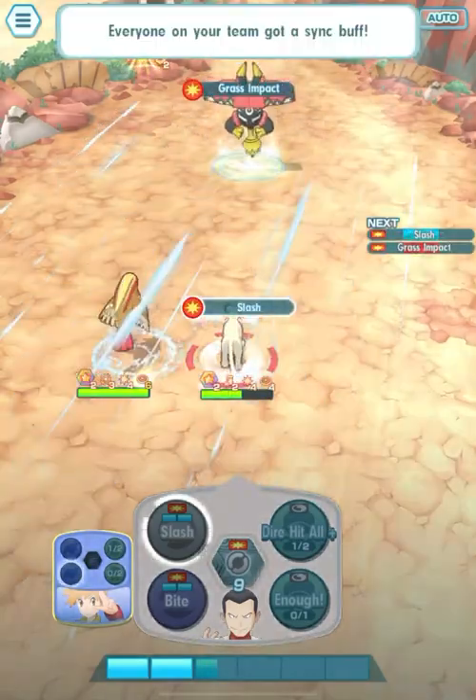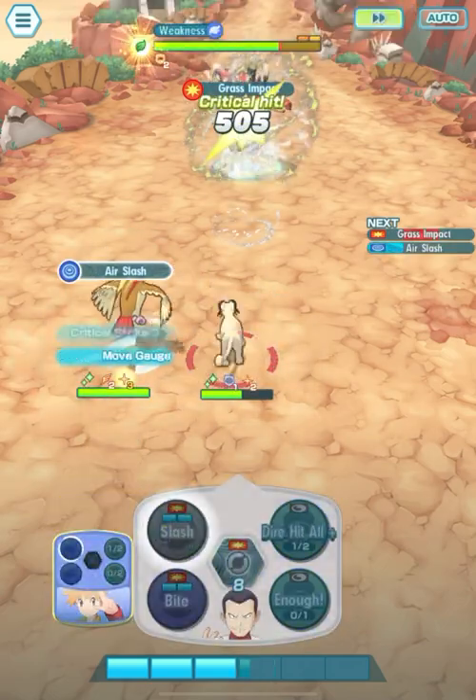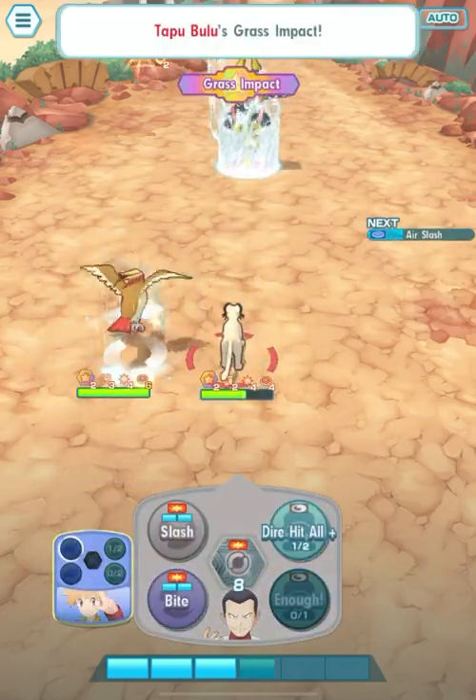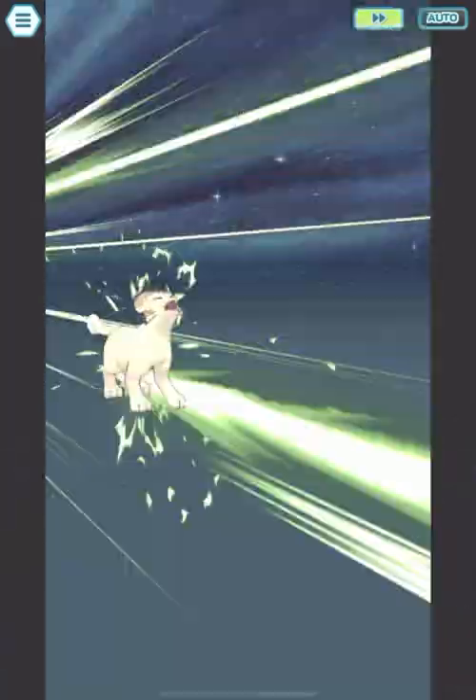It's already a challenge that I have Pidgeot and Persian — usually I would bring 3 SYNC pairs out on the field. But this is just a challenge to show you that Giovanni and Pidgeot can definitely take down Tapu Bulu.